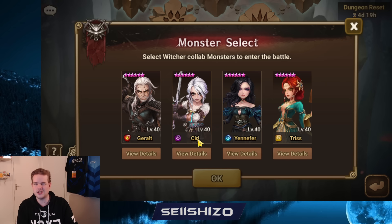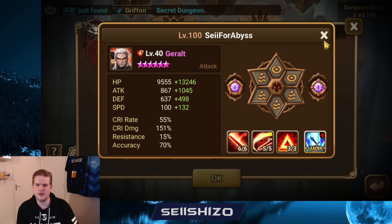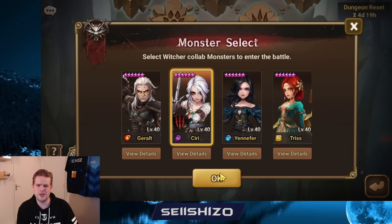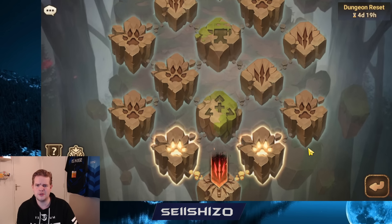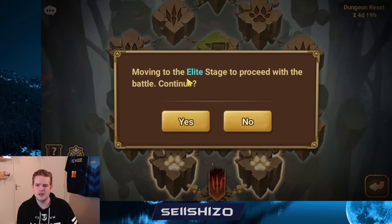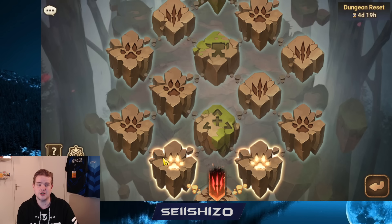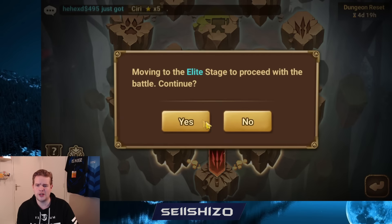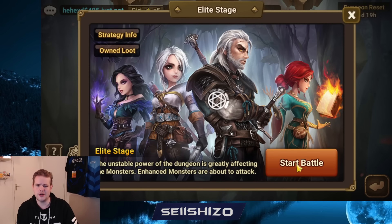All four choices are pretty decent, but I'd recommend going for units that have crit damage, and I think Siri would be the best option for that. So we're going to choose Siri. For the path, you want to choose as many paths that have elite stages, because elite stages are going to give you better buffs than normal stages. So just check which option has the most elite stages — in this case, the left side.